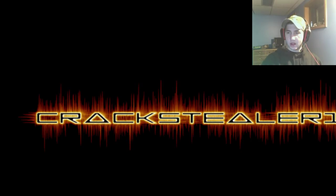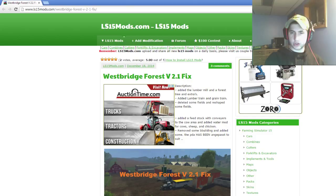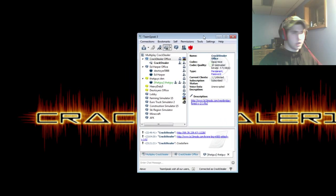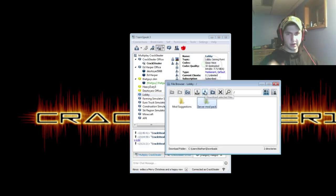It's a modded map — Westbridge Hills Forestry. This is the link you're going to get when you come into TeamSpeak to download the mods. To download the mods, come over to lobby, right-click lobby, open File Browser, select the modpack, and hit that down arrow right there.